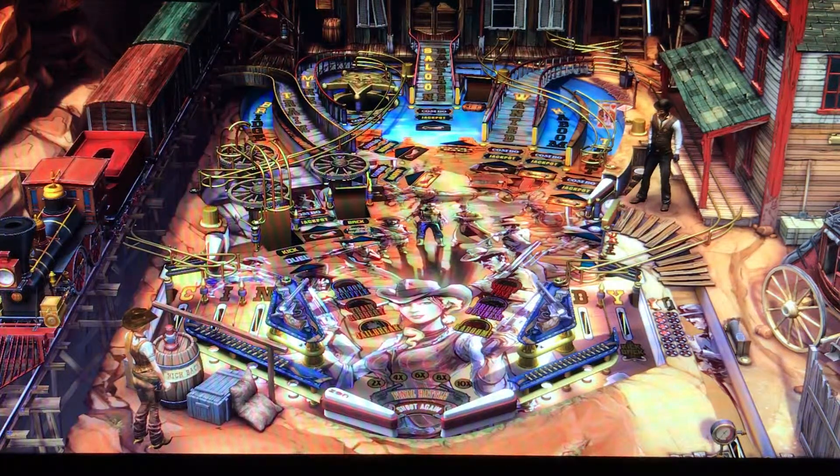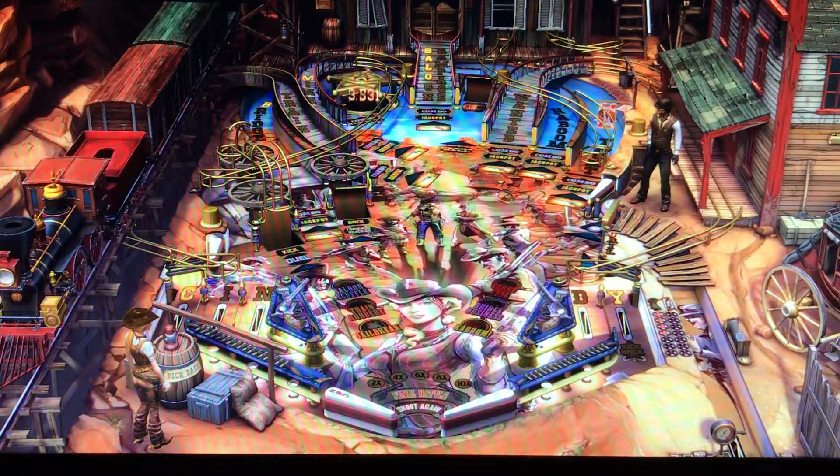There it goes again to the right. Second chance! This table almost sets you up for a ball-out to the right side. Almost every ramp on the left, as you can see, curves around.